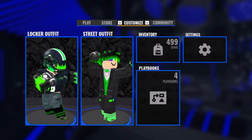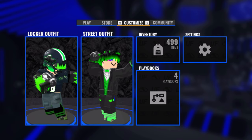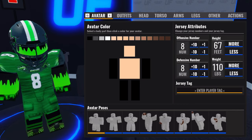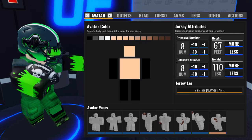Now onto the Customize tab. Here you can edit your character, check your inventory, customize playbooks, and change your settings — all of which can be done from anywhere in the game. On the left of your screen there's the Locker outfit and the Street outfit. The Locker outfit is exclusively used in regular gameplay. There are eight tabs in the locker customizer. The Avatar tab is dedicated to your skin color, number, height, weight, and jersey tag.